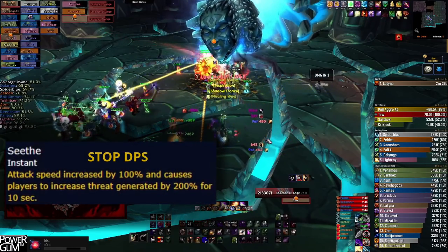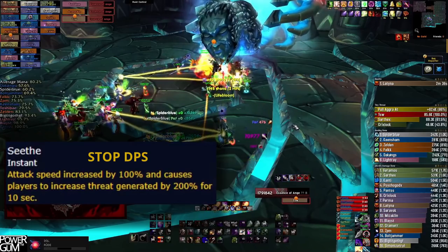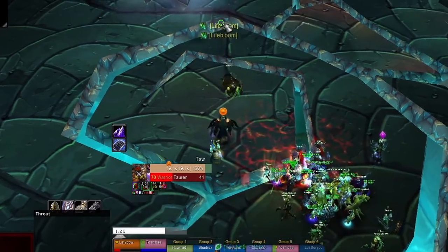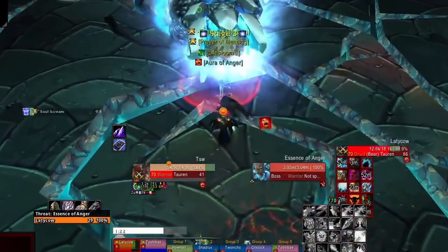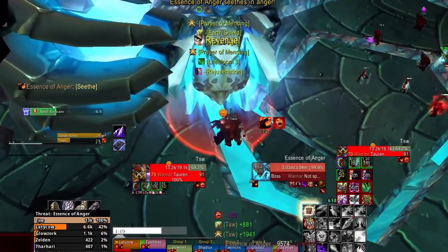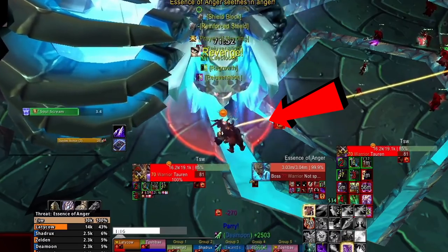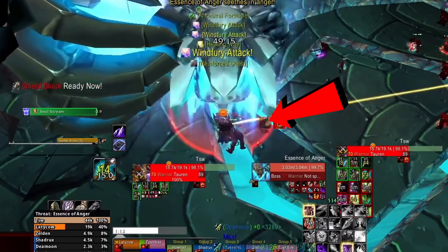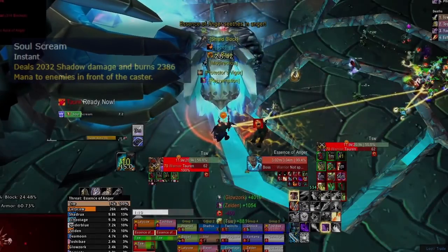Phase 3 is all about threat and not over-aggroing, because every time the boss changes target she puts a raid-wide debuff that increases everyone's threat by 200% — and this will happen if you taunt as well. To start the phase correctly, have everyone hold DPS for about 10 seconds. Then have your off-tank run in and start on the boss, and after a couple globals have your main tank taunt. Now everyone in the raid will have the 200% threat debuff, so it's crucial that nobody hits the boss but the main tank. This ensures your main tank is building threat with the 200% increase. Once the debuff wears off, blow Bloodlust, pop cooldowns, and finish the boss while watching your threat.